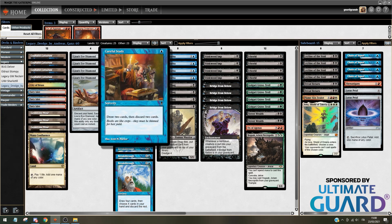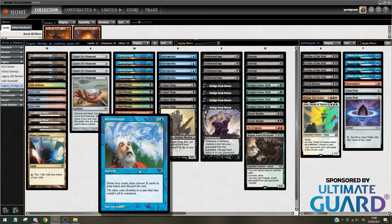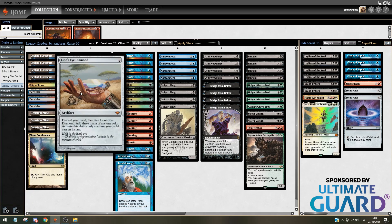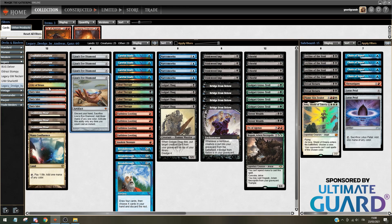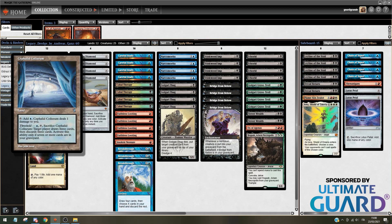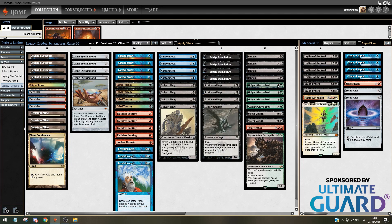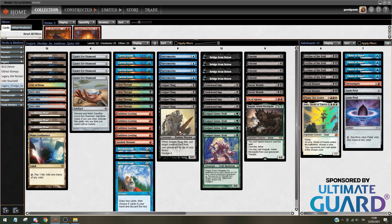Dredge is a deck that uses Careful Study, Faithless Looting, Breakthrough, Insolent Neonate, and Lion's Eye Diamond to draw and discard. In Legacy, you also have access to Cephalid Coliseum, which with Threshold draws three cards and discards three cards. Ideally, you just want to get the Stinkweed Imp, the Golgari Thug, and the Golgari Grave Troll in the graveyard.